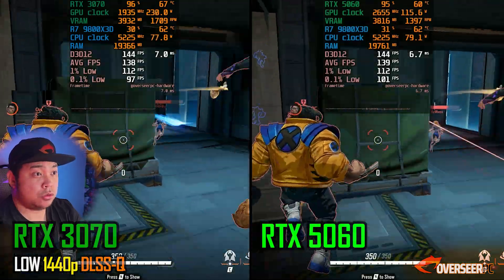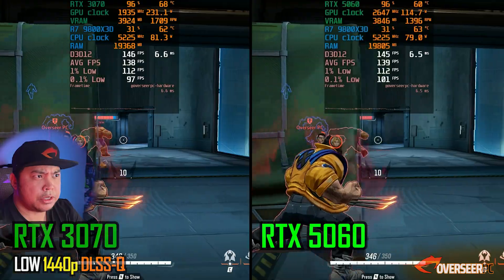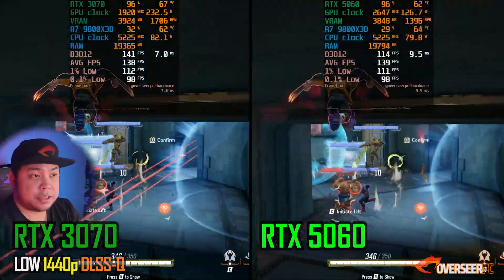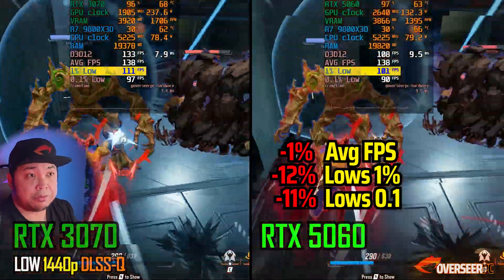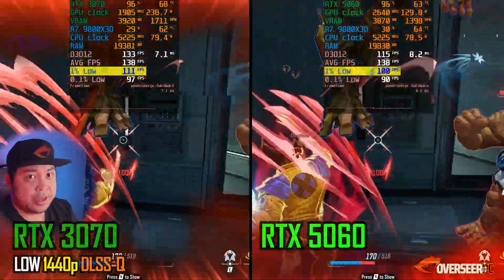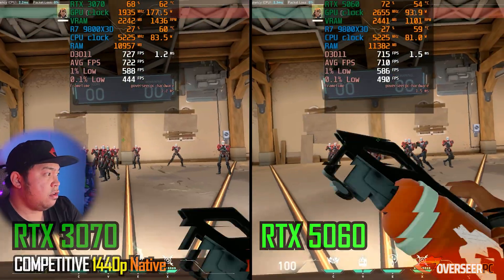Marvel Rivals at 1440p — we actually have better performance with the 3070 at this resolution, especially on the lows. In the later part of the benchmark during really heavy action scenarios, the 3070 is the better card.